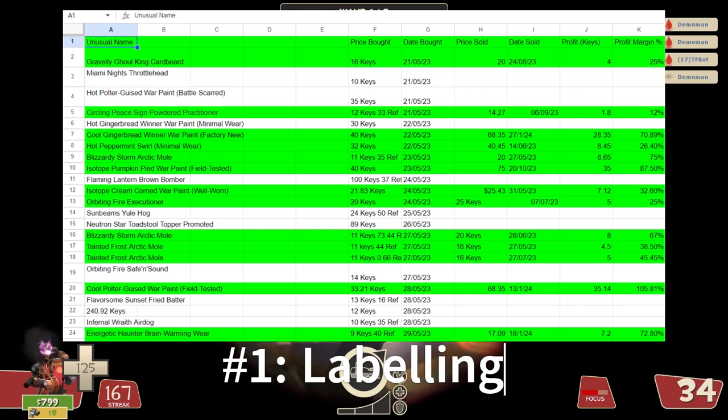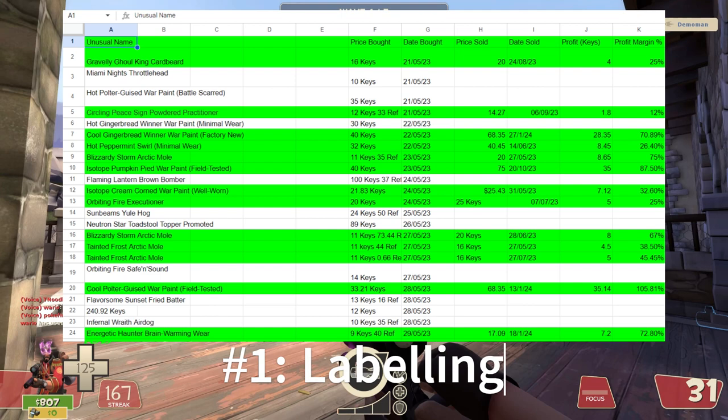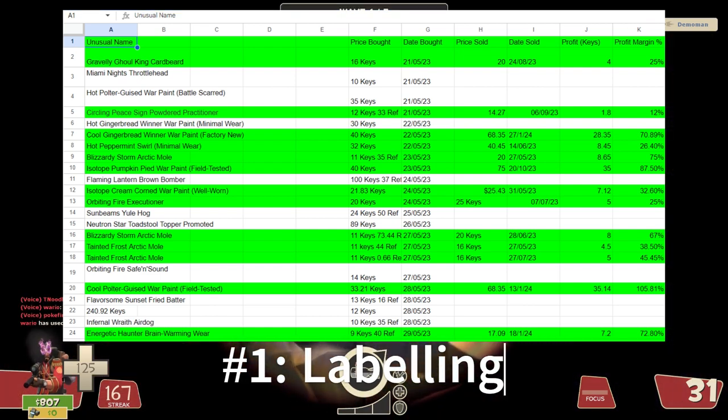Now in the G1 slot is 'Date Bought,' in the H1 slot is 'Price Sold,' in the I1 slot is 'Date Sold,' in the J1 slot put 'Profit' and write in brackets 'keys,' in the K1 slot is 'Profit Margin Percentage,' and I like to highlight the entire top row of slots in green first.